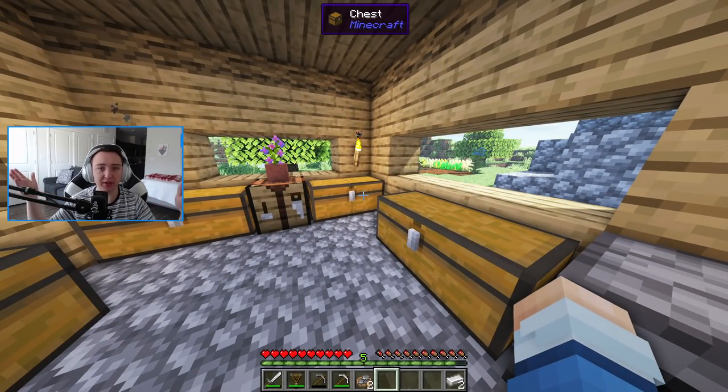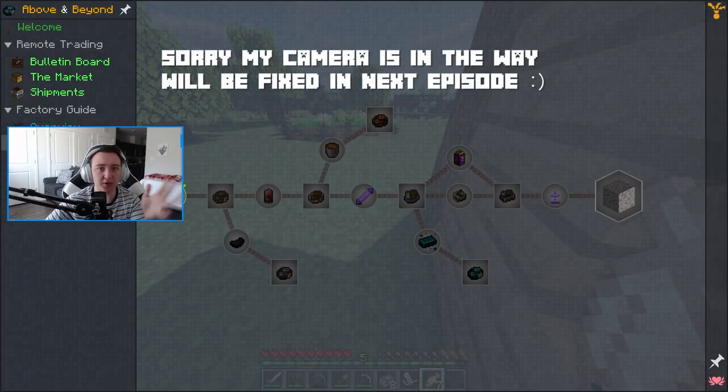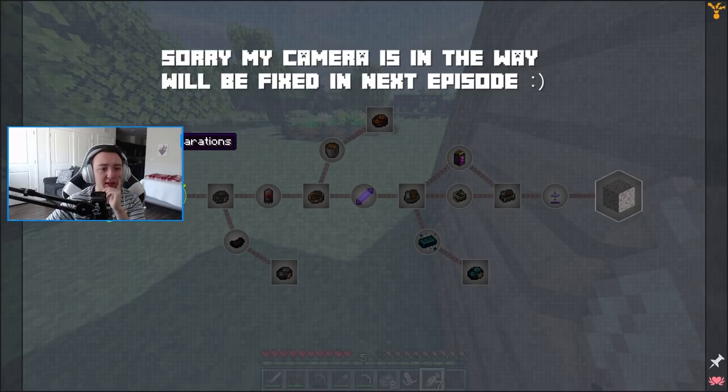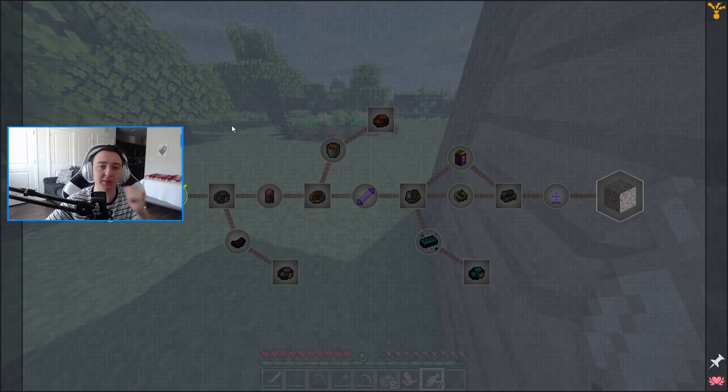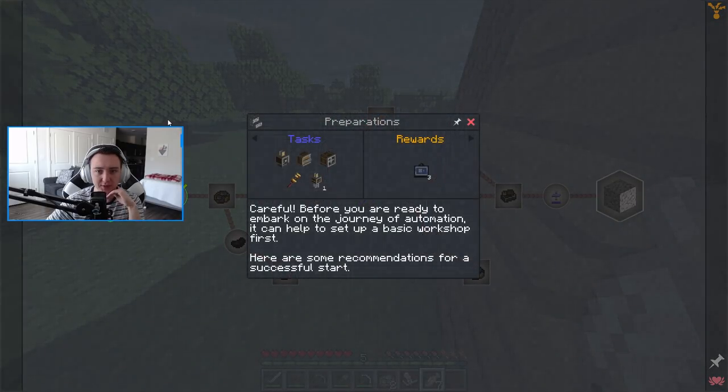I've also been looking through the advancements, because essentially there's a goal that we have for today. There's also a new version of the mod pack that just came out with a bunch of bug fixes — I think they added two mods and removed two mods. Didn't change anything from the first episode, so you guys should still be good if you follow that. But there are some new advancements in here. The first one is the preparations one, which is basically just saying, hey, make these things before you begin.